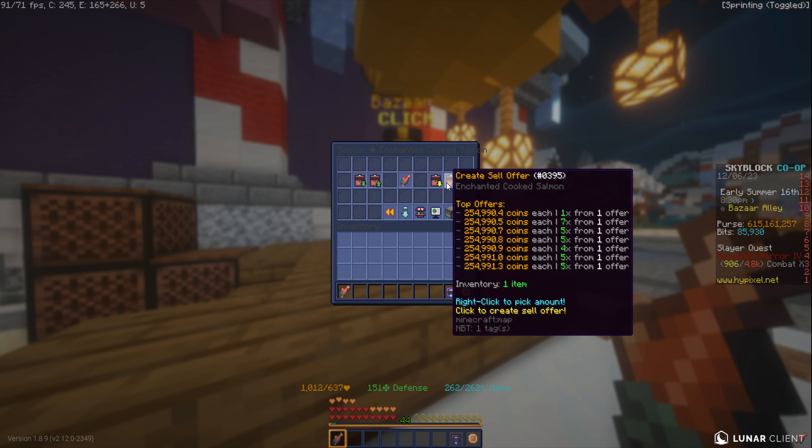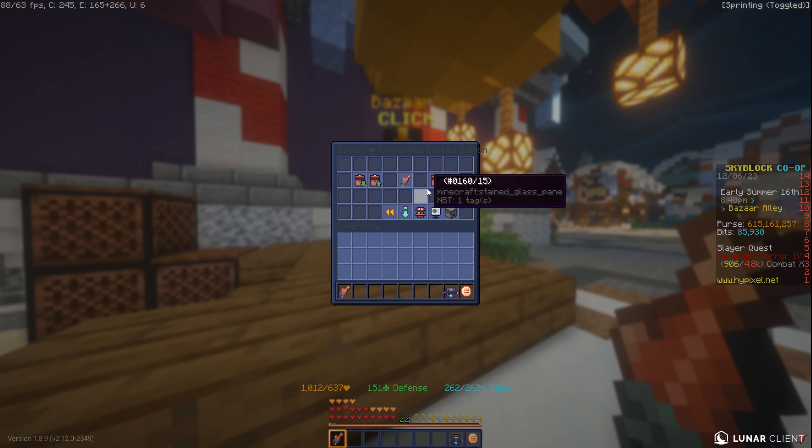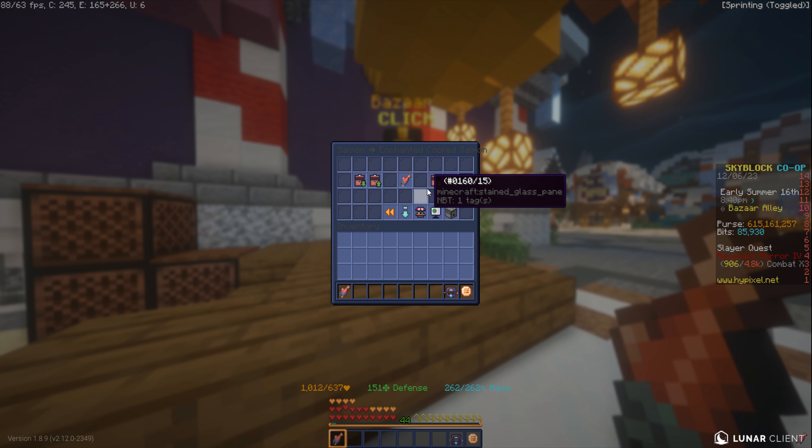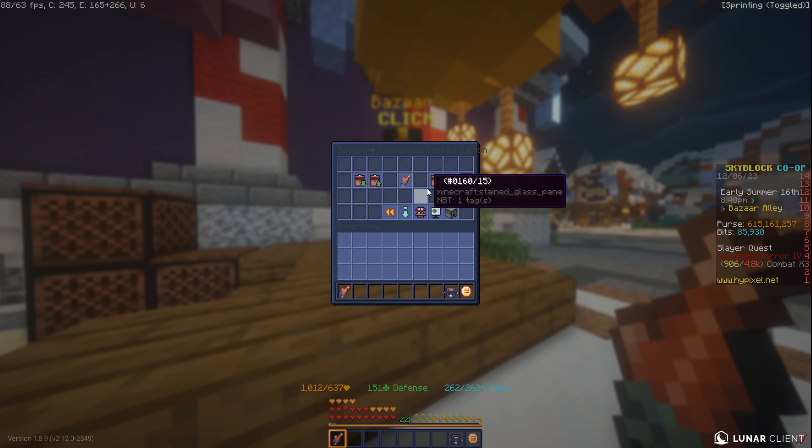All right, welcome back. It's been a while, but we're going to be doing a very simple flip in the fishing section. We're going to locate salmon and make a buy order for 25,600 raw salmon, which costs about 112k. In our personal compactor, we will want the enchanted cooked salmon and enchanted raw salmon. We'll just wait for our order to fill, which shouldn't take too long.